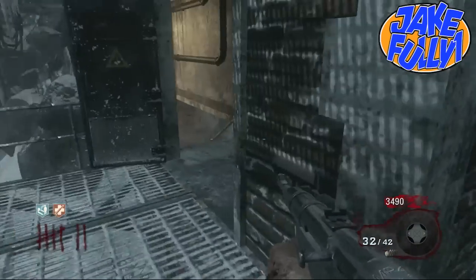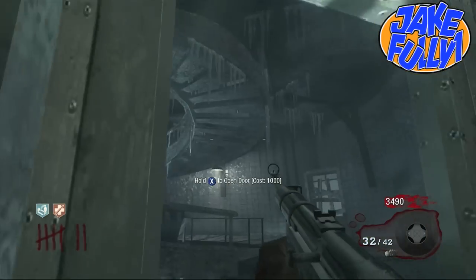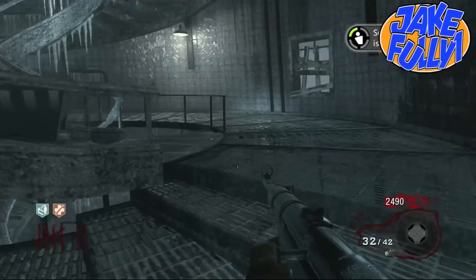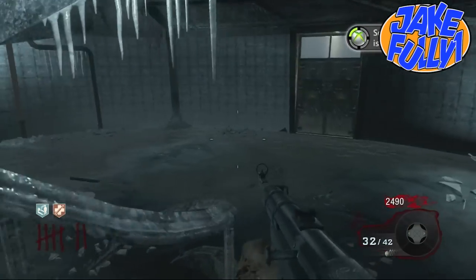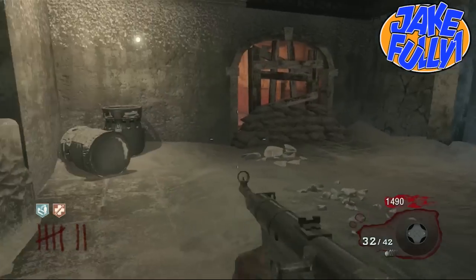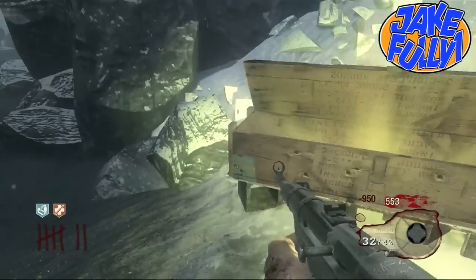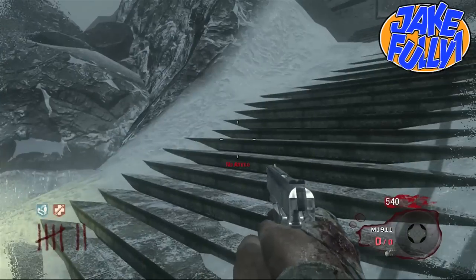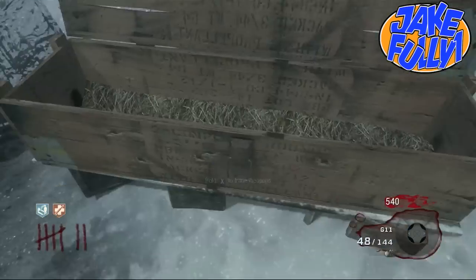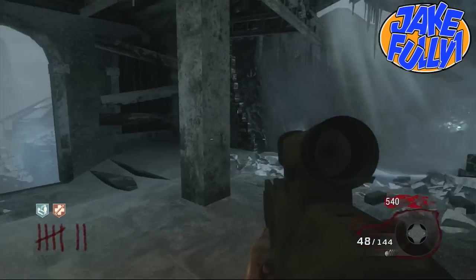So this gun is obviously going to shoot out radiation — even from the name of the gun. Now you're saying, 'Well, they already did that in the Moon map,' and you're exactly right. But this whole game mode, exo zombies, is honestly based off of the original zombies game mode. There are so many similarities, and they're going to do their own take on the wave gun. I'm not saying it's going to be exactly the same, but it's going to be very similar — it's obviously going to shoot out microwaves in some kind of way, just from the name of the gun.